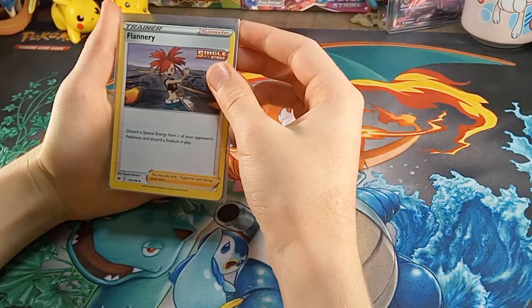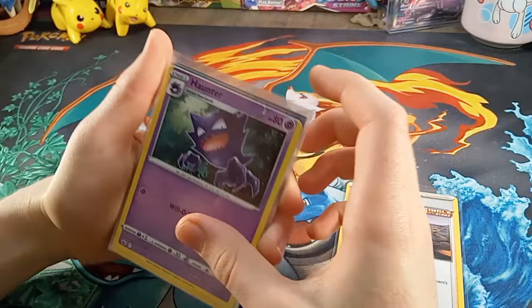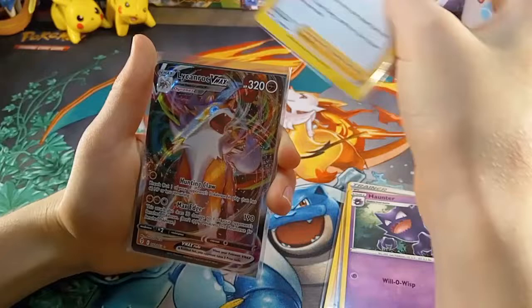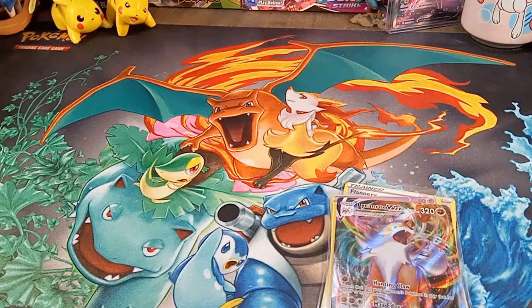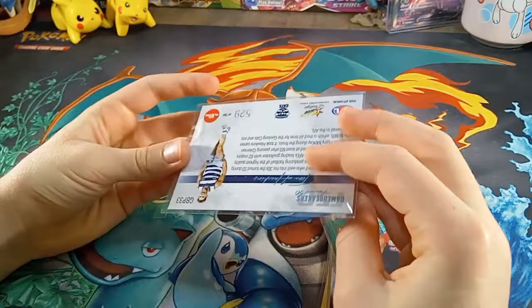And now we're into the recap. We had a streak of miscut cards: a miscut Flannery, a miscut Haunter which has barely anything on top and some of the top on the bottom, and a Clara which has some of its top at the bottom. Our pulls were: a Lycanroc VMAX — very nice card; a Christian Salem Green Parallel from Prestige numbered 49 out of 260; and a Game Breakers Tom Hawkins numbered 529 out of 750. Thank you for watching my video and I hope you watch my others.